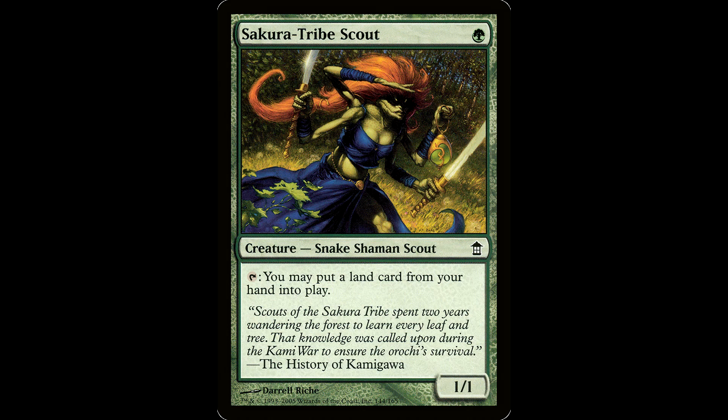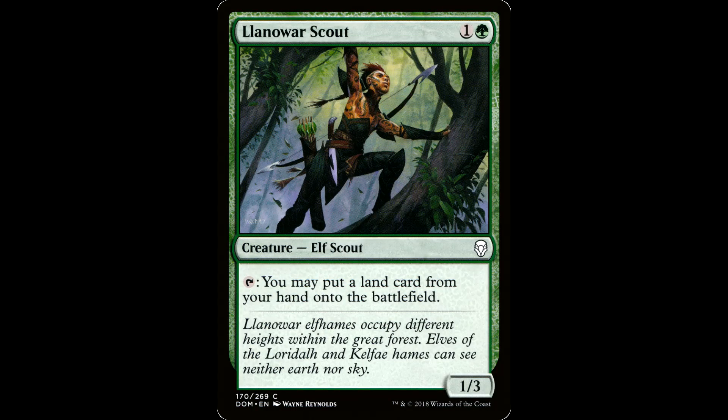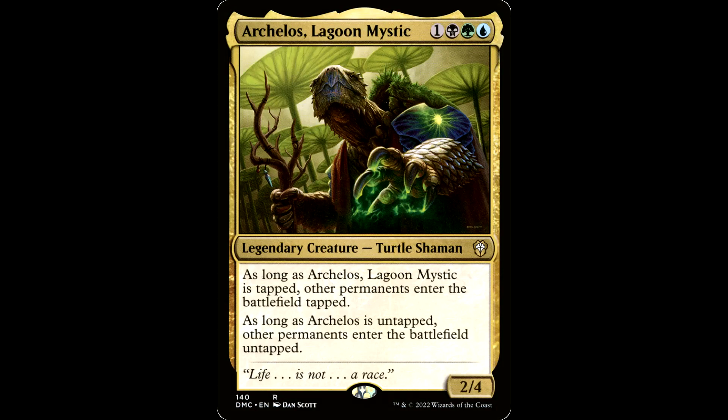If our commander gets nuked six times, we have alternate pieces with Sakura-Tribe Scout and Sky Shroud Ranger — pretty sweet animals. These are redundant pieces if we can get Retreat to Coralhelm or Intruder Alarm and a bounce land in hand. Llanowar Scout works as well. And the Ninja Turtle's got to retire sometime — this is Archelos Lagoon Mystic: one black, green, and blue for a legendary creature Turtle Shaman, a 2/4. As long as he's untapped, other permanents enter the battlefield untapped. An interesting thing you can do with the bounce lands is have them enter untapped with Archelos, tap them in response to their own bounce trigger, add the two colored mana — you can use this to pay for activated abilities on Zemone or pay for the activation cost of our next couple cards.